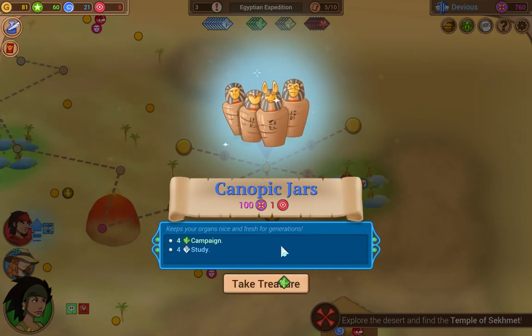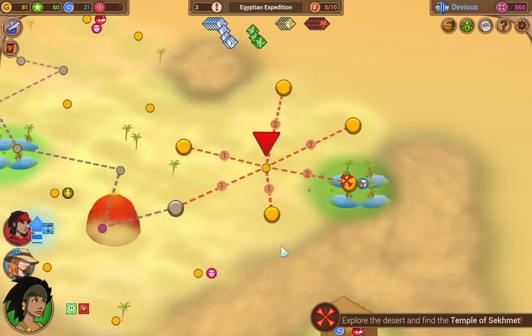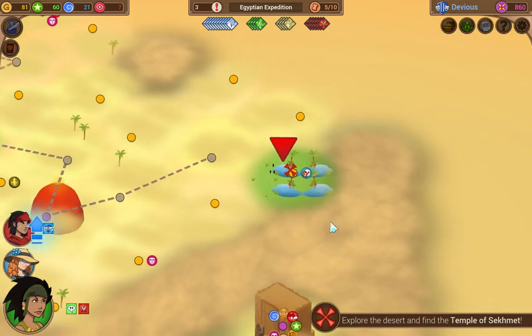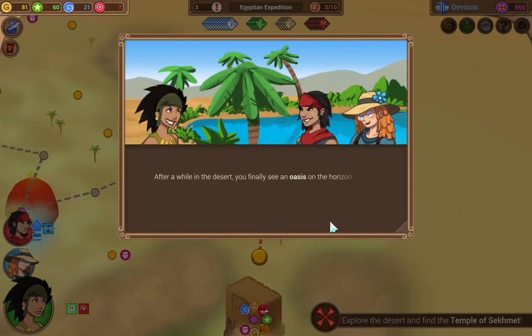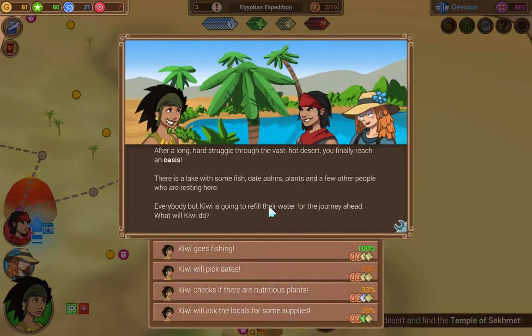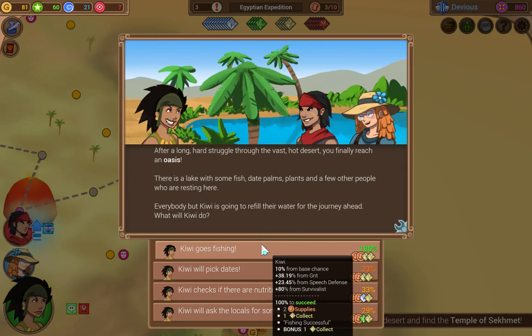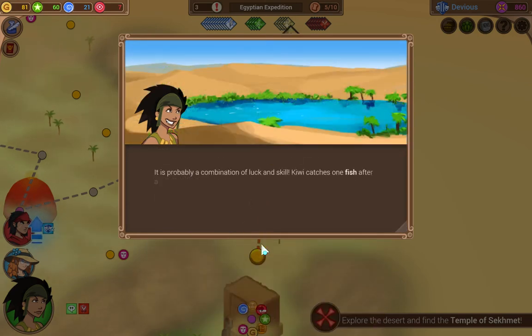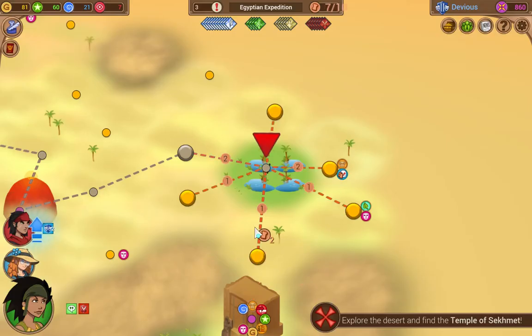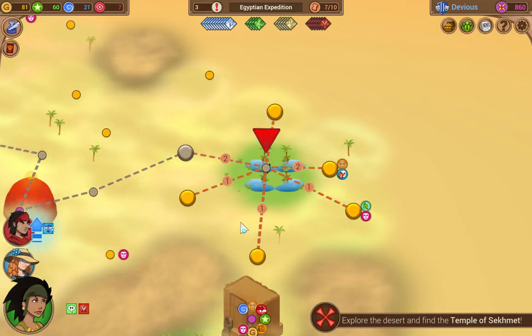The opponents are overflowing with negativity. At some point the investor loses it and throws the canopic jars at you. Bia quickly picks them up and you run away. Perfect. Four campaign and four study. Alright, so now we got to go to the oasis because we're just about out of supplies. After a while in the desert you finally see an oasis on the horizon. There's a lake — okay, Kiwi can go fishing. Beautiful. The others also got us two supplies — that brings us back up to seven.